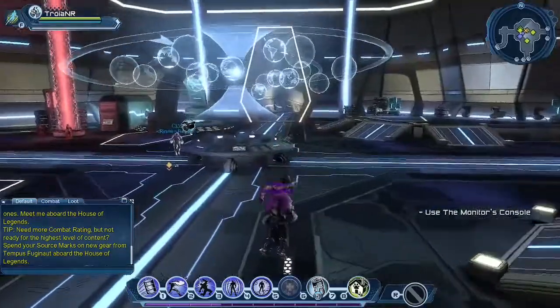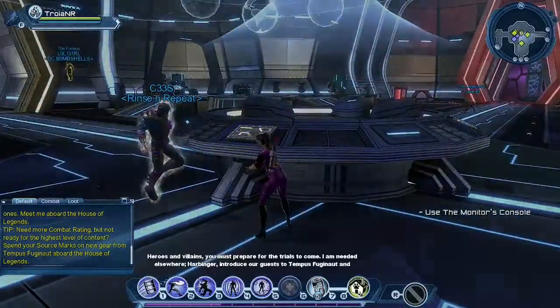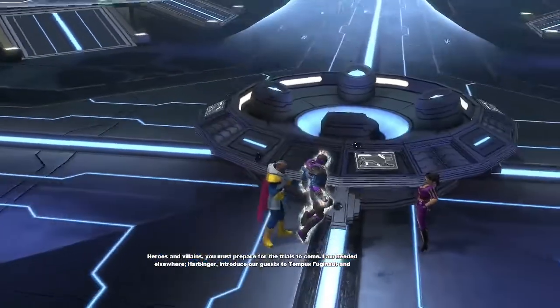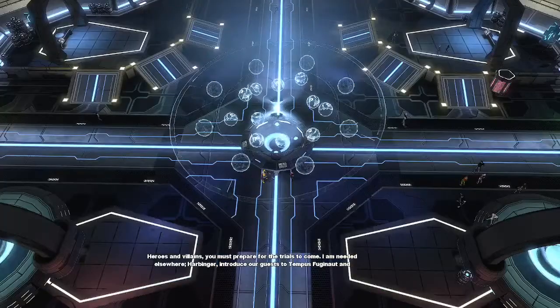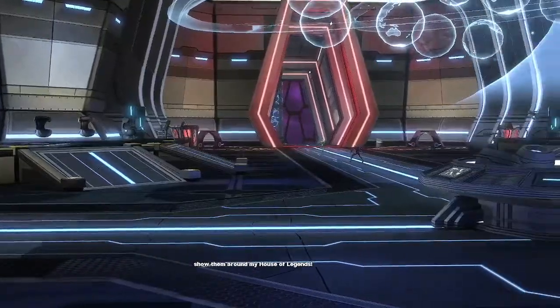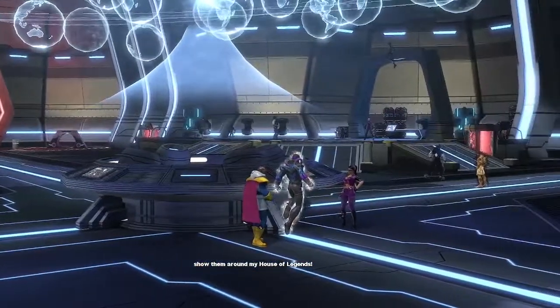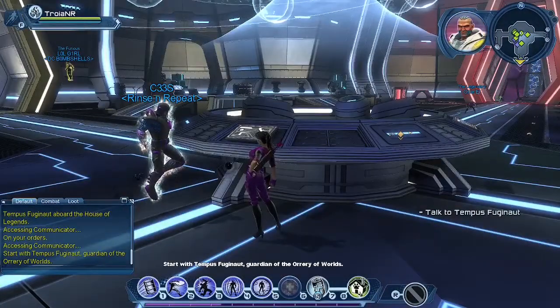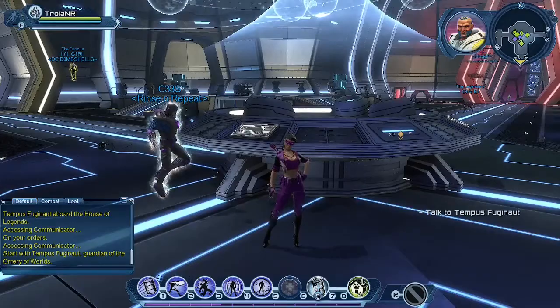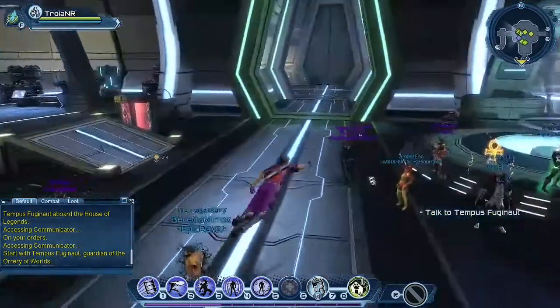The first thing I need to do is use the interactable here. The Monitor speaks: 'Heroes and villains, you must prepare for the trials to come. I am needed elsewhere. Harbinger, introduce our guests to Tempus Fugionaut and show them around my House of Legends.' Harbinger responds: 'On your orders. Start with Tempus Fugionaut, guardian of the Orrery of Worlds.' And that's how you say her name — Harbinger.